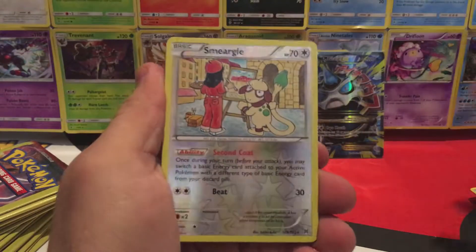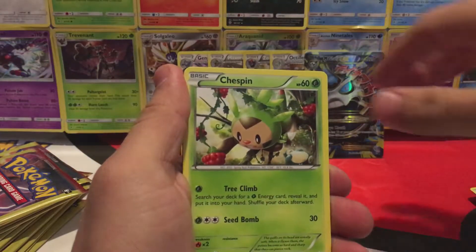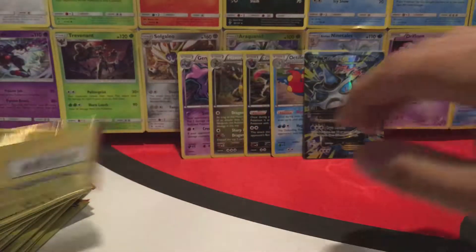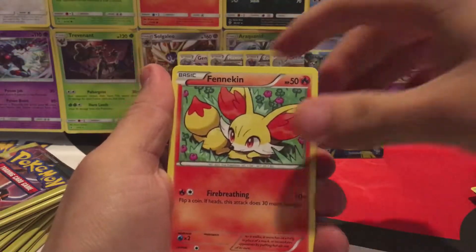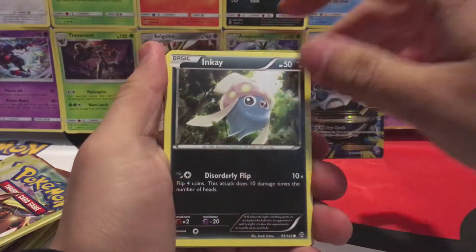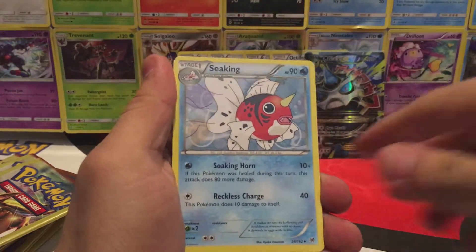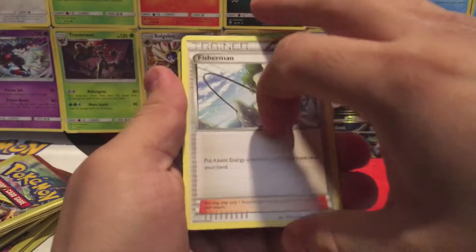Okay, we have a Skidoo, River's Hollow, Smeargle, and a Froakie. Next: Ralts, Chespin, and a Bridgette. Then a Doduo, Fennekin, and a Piplup — my apologies. We keep things going with an Inkay, Pancham, and a Seaking. Then Misdreavus, River's Hollow, Chespin, and a Fisherman.